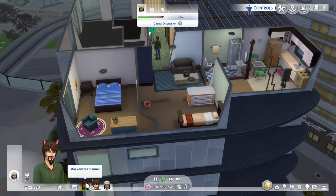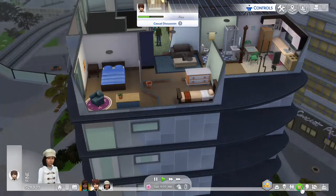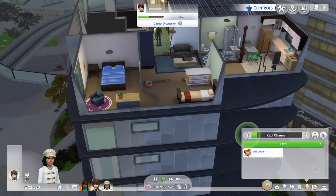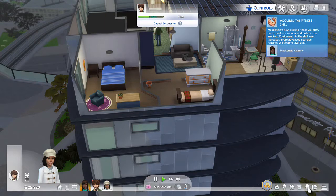They got a cute little apartment to start off with. We got the mom which is Mackenzie, the dad which is JR, and then Casey which is the kid. We're going to check her personality - she's an art lover - so we're going to play first person with Casey.